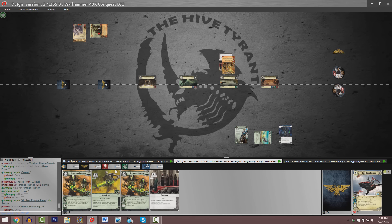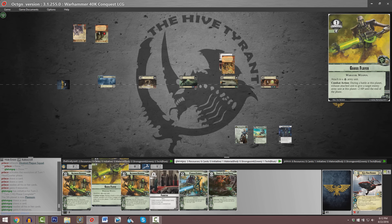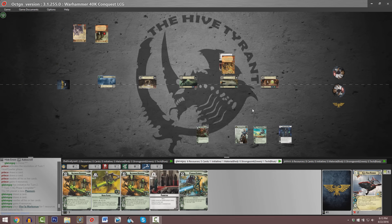Another card we've got to look forward to is the Gauss Flayer. It's a one cost attachment — you stick it on a Necron faction army unit. As a combat action, a target enemy army unit at its planet gets minus two HP, albeit at the cost of exhausting the attached unit. That's a cumulative effect where if you can have it exhaust multiple times over the course of the combat phase, that's a lot of minus HP that stacks up rather quickly.